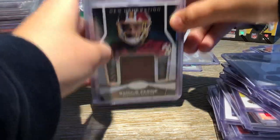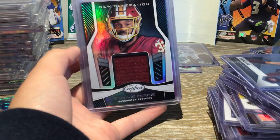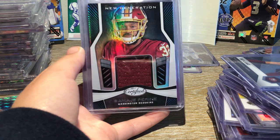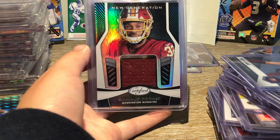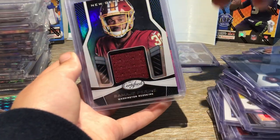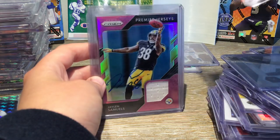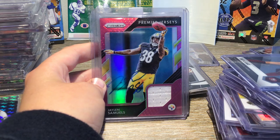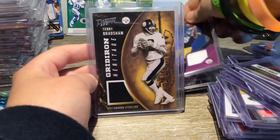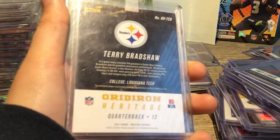And now we have our patches that are just not going to go in the one-touch case. So we have Sam J. Pernine, who played for the Redskins — now the Washington Commanders — who I think is now the backup running back for Cincinnati. Jalen Samuels, if you don't know, was the running back for the Steelers. And a Terry Bradshaw Gridiron Heritage — this is player-used, which is pretty nice.